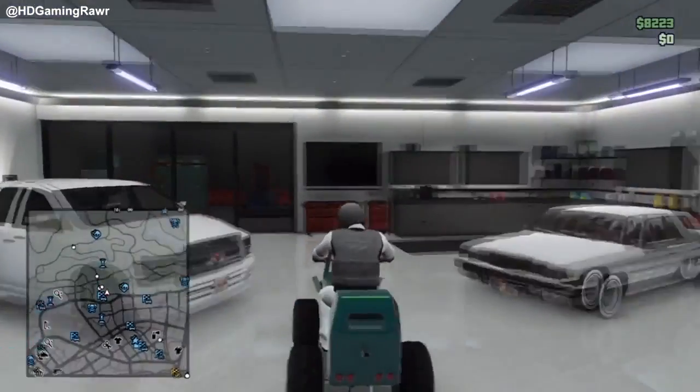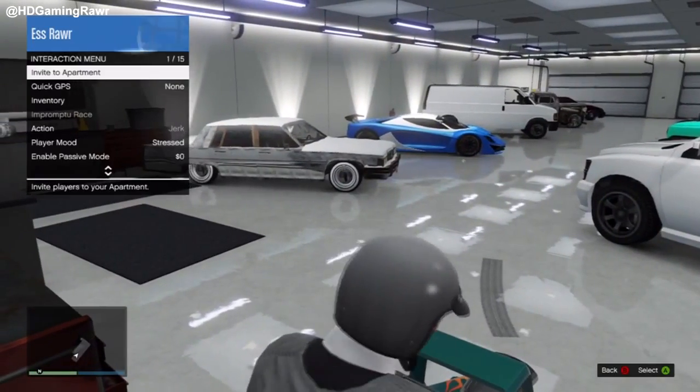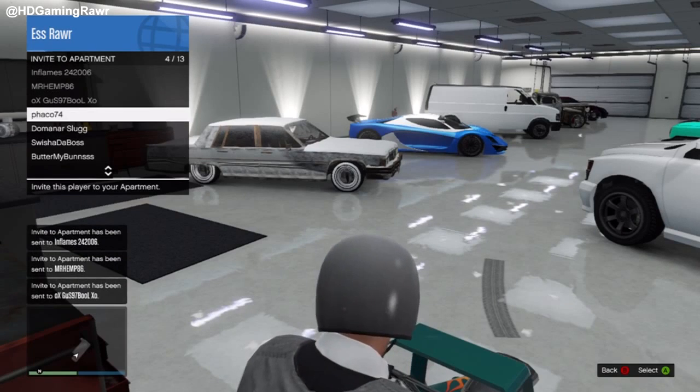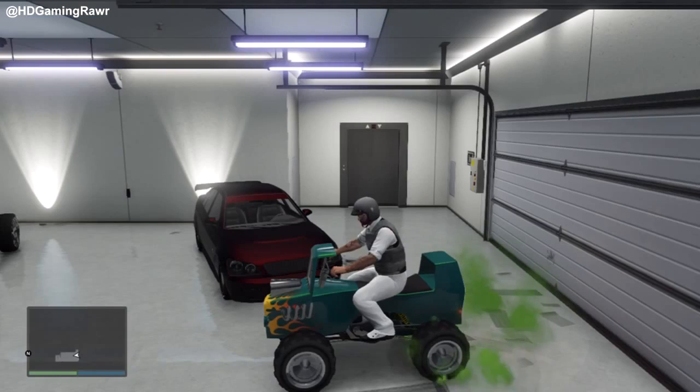Once you've done this, you just want to click back, and then you're able to drive inside your garage. You can invite your friends into the garage while you're driving around and crush them — have a bit of fun. Obviously it's nothing too big because your garage isn't that large, so you can't really do much, but it's a lot of fun.